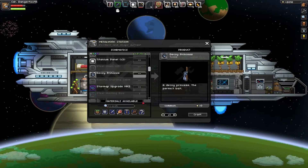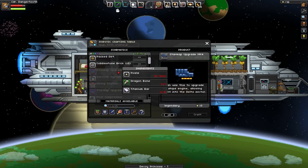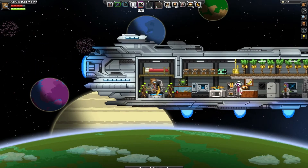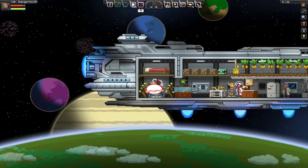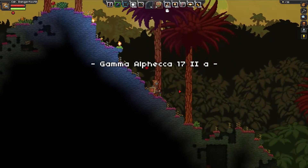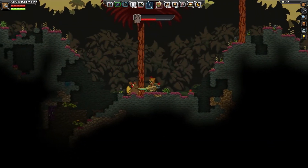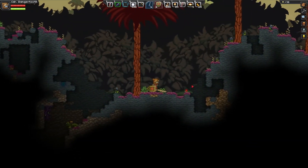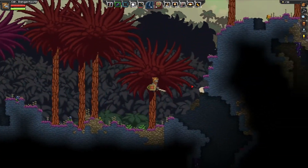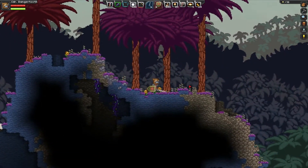What does this take? Dragon bone, five titanium, and a thousand pixels. Man. Alright. Now this one is going to be fun — and by fun I mean not fun. Whoa, back off. Alright, we need to find a flat land area to build our arena of dragonite death.